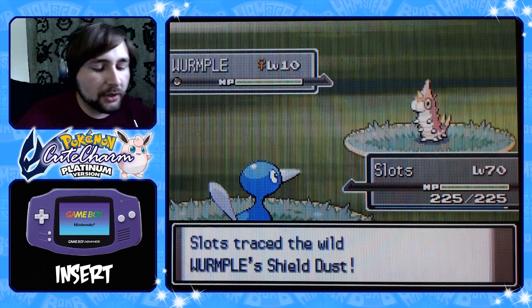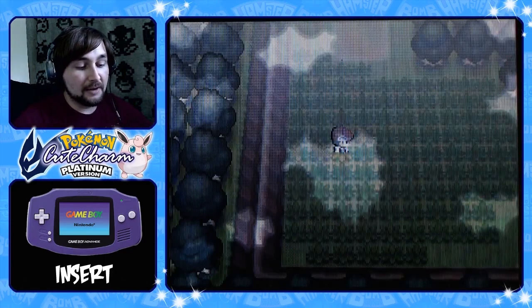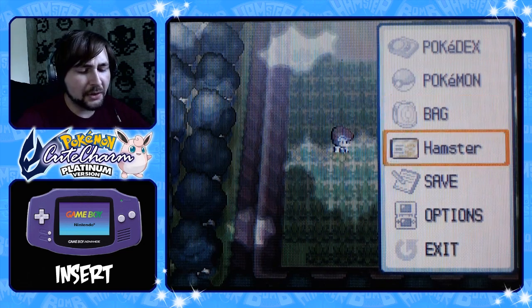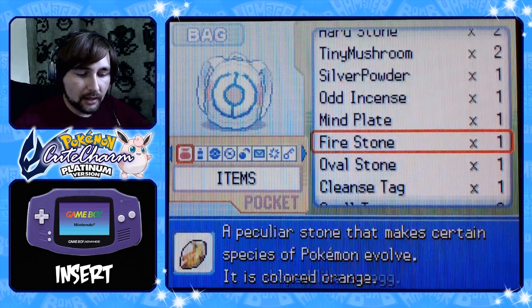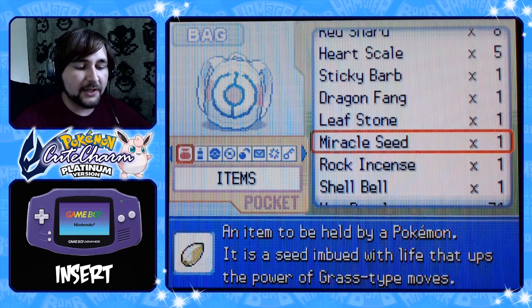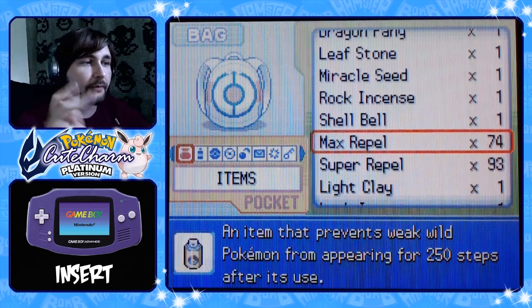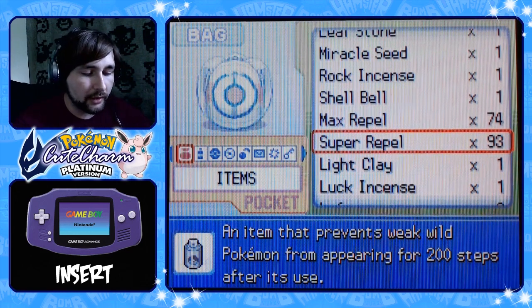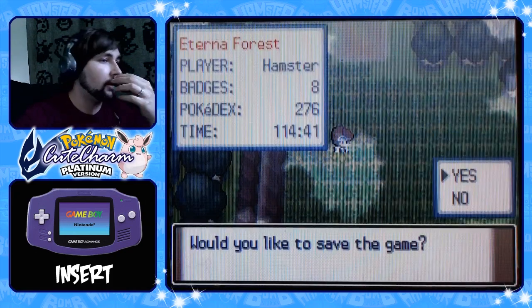Basically we're gonna be looking for some eight percent shinies — these suckers are rare. I'm gonna put some repels on and we're gonna try and get these the hard way. So we're looking today for a new GBA insert rare of Weedle and Kakuna. If we can get two Kakunas, we can evolve one into a Beedrill, which would be sweet — finishing a whole evolutionary line from the original Kanto game.